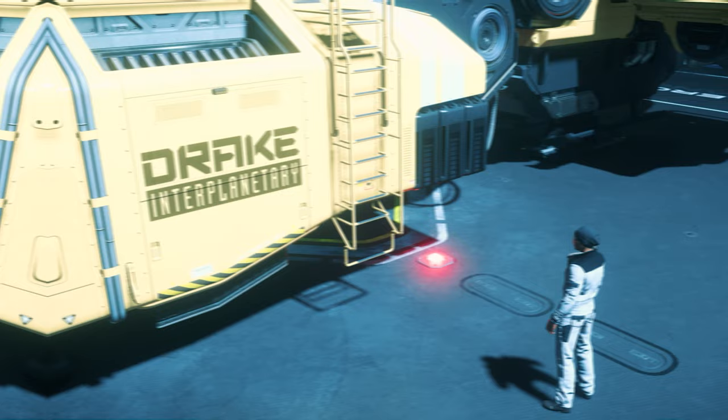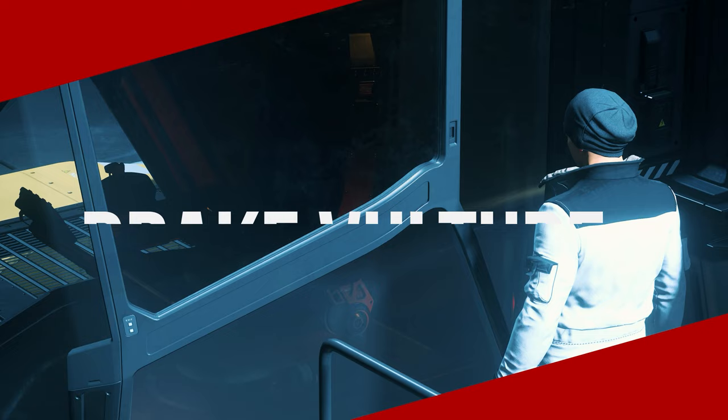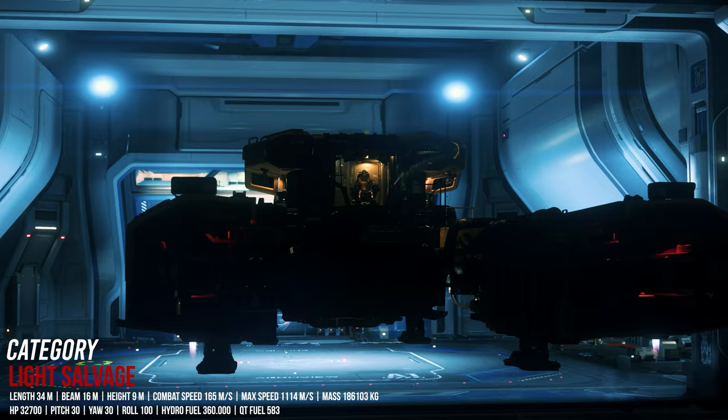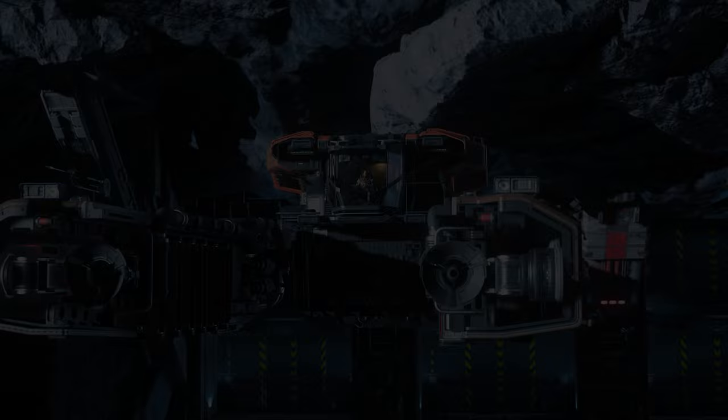The Drake Interplanetary Vulture is the first salvaging ship for solo pilots in Star Citizen. As a light salvage ship, the Vulture offers an interesting set of features in the industrial play area. The dimensions of 34 meters in length, 60 meters in width, and 9 meters in height accommodate the core area of the ship — cockpit, accommodation, raw material processing and cargo space — as well as the outriggers with the salvage technology. In other words, everything you need for longer salvage trips.